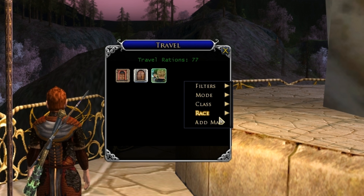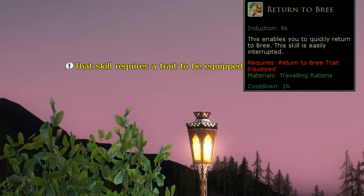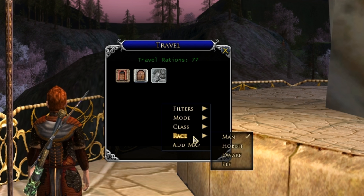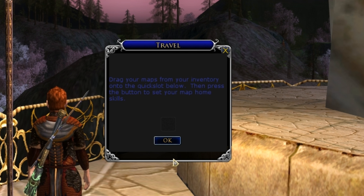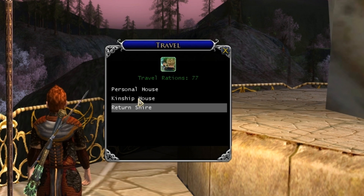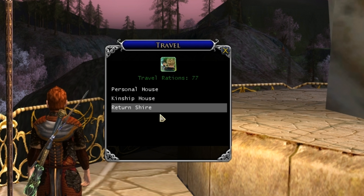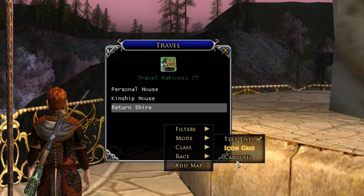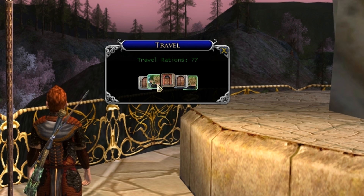If I clicked on one of those it would give me a general error because I don't have that skill. If I choose my race as a Man you can see I've got return to Bree here — it's grayed out and gives a message saying this skill requires a trait to be equipped. I'll switch it back to Hobbit. You can also add a map yourself. For class you can select warden or hunter mode. You've got a text list — click on this personal list and select it, and you will return to the Shire. Or you can select the carousel, which creates a little bar that you can minimize and switch between all of them.